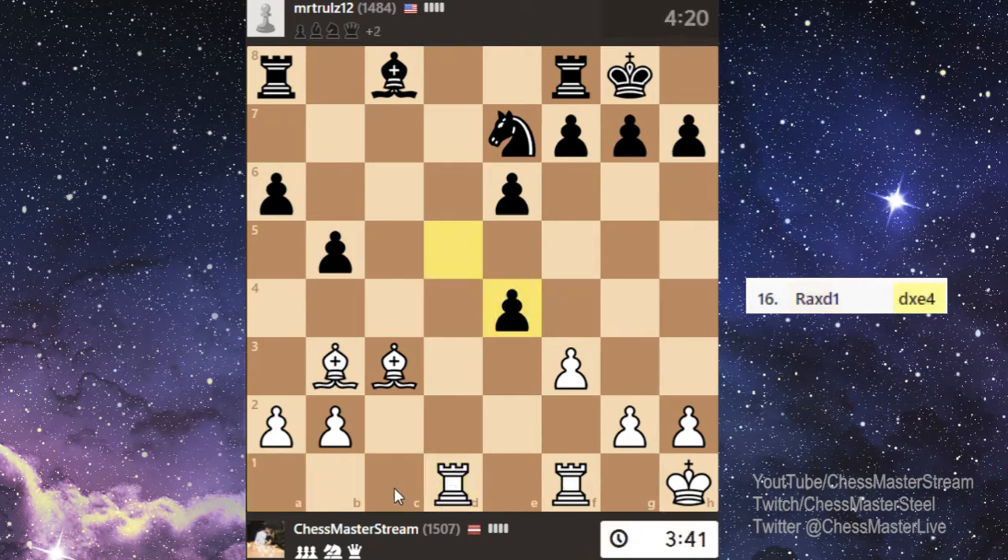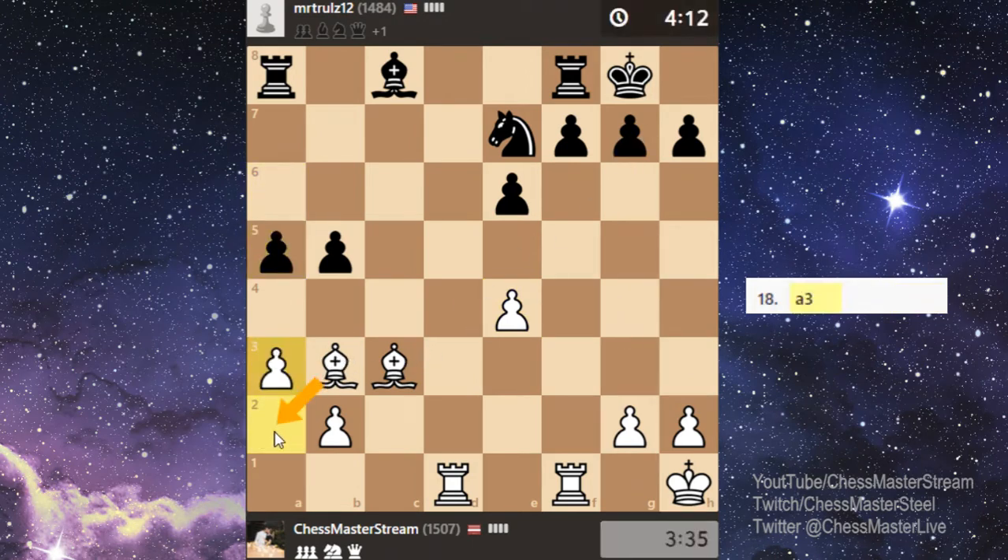I wanted to put the rook on the c-file but it turns out this file is also opening. The f-file is opened for our rook, so maybe a rook lift here somewhere on these squares would be nice. Let's make some space here for my bishop.